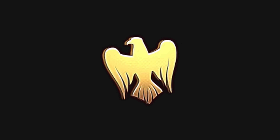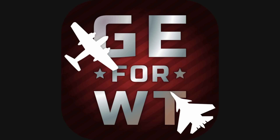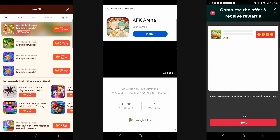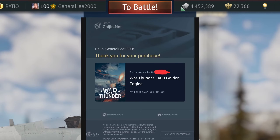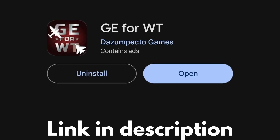What if I told you you could earn free Golden Eagles for that next vehicle stock grinder event? Free Golden Eagles for War Thunder — using the app, you can earn Golden Eagles for easy tasks such as surveys, games, or even just inviting your friends. Use my referral code 7KVGK to get an extra free 10 Golden Eagles from the start. Download the app in the description below and start earning Golden Eagles today.